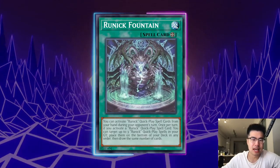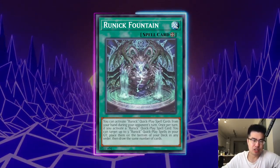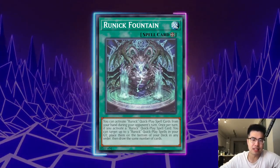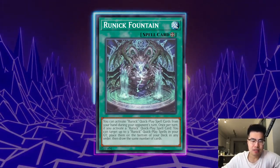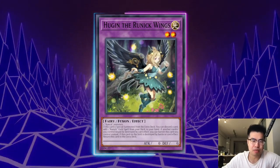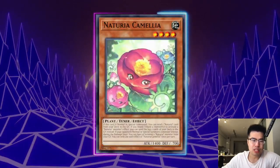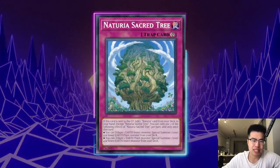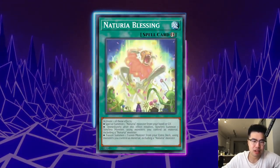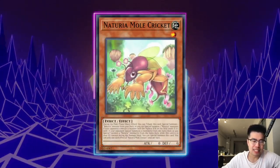Essentially how it works is they rely on Runic Fountain, which allows them to activate Quick Play Runic spell cards from their hand during your turn, and then they can draw up to three cards by shuffling back Runic cards in their graveyard after they activate a Runic Quick Play spell card. They can search that out with Hugin, which can be special summoned off any of their Quick Plays, and then they tap into their Nechuria engine. Camellia is able to Foolish Nechuria Sacred Tree to add Blessing, which allows them to revive any Nechuria from hand or grave, or even tap into Nechuria Mole Cricket, which is another beast all by itself.